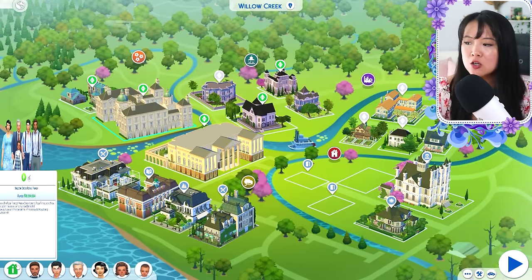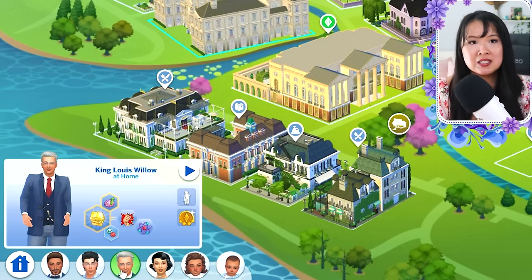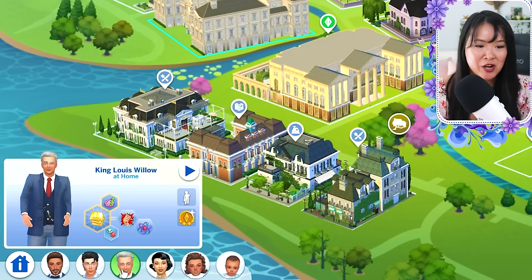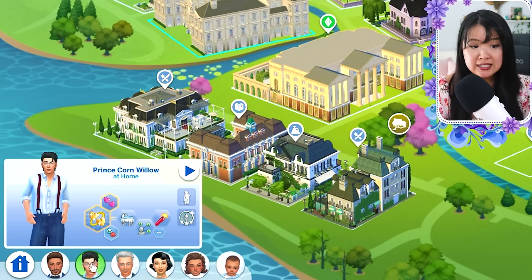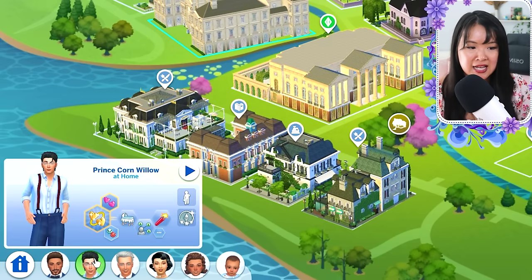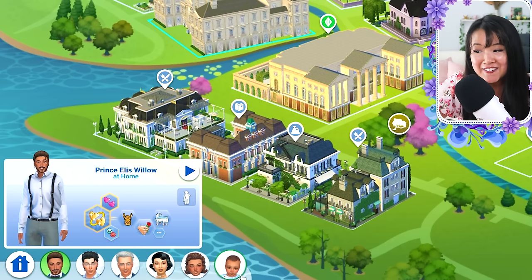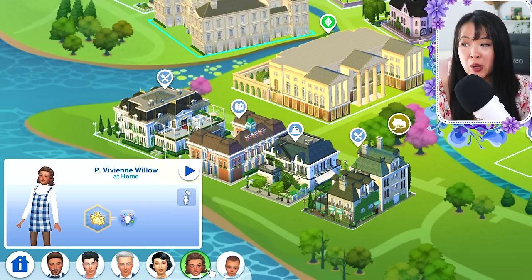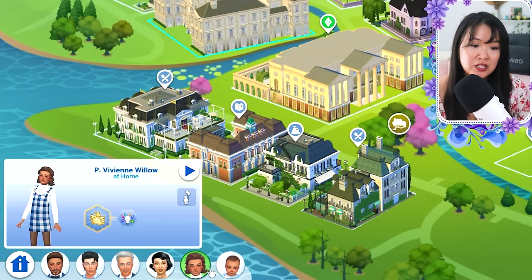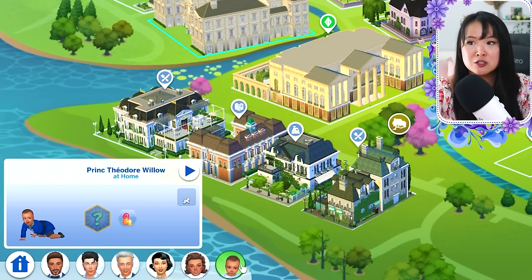Next we have Willow Creek — the start of our supporting kingdoms. For Willow Creek, we have King Louie, who's almost an elder with white hair now, and his wife Queen Corinne. They're living at the main palace with their eldest son, Crown Prince Cornelius, and Cornelius's husband, Alec. They've recently welcomed a new addition to the family — Prince Theodore, who is an infant and so cute. And then we have Princess Vivian, who is Cornelius's heir. Vivian's growing up fast, she's super sassy and a handful for Cornelius, while Theodore is a bundle of joy.